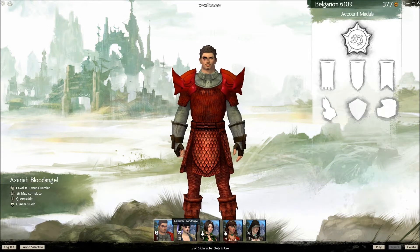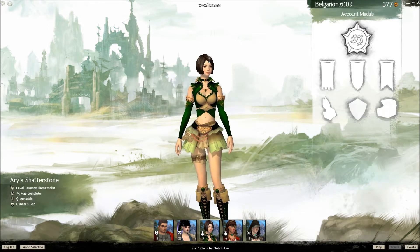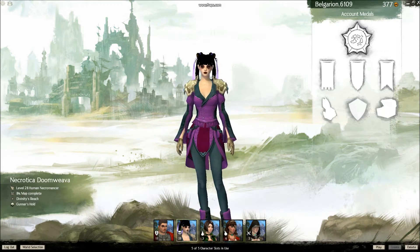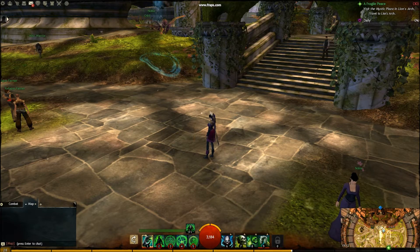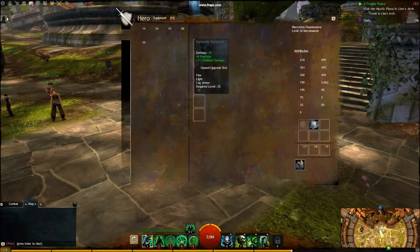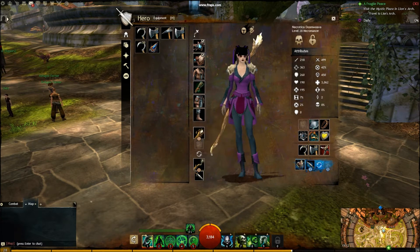So these are the new characters I've started. This is my blood angel guardian, that's my mage, this is my CM, this is Brekmai dagger. The new one - or one I haven't seen in a long time - is Necrotica. She's now level 28. So here we are, this is the massive city Divinity's Reach, and this is my character with all my stuff on.